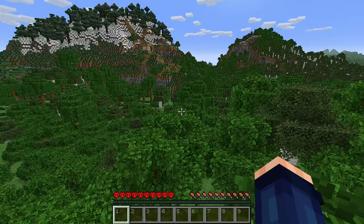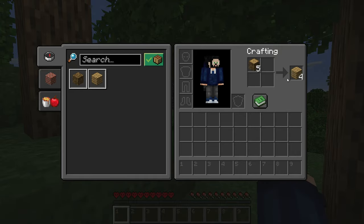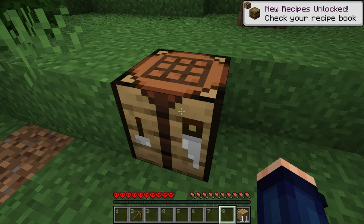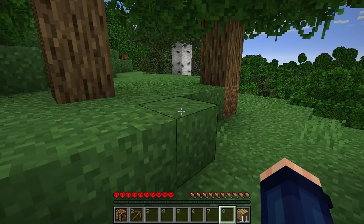First things first, let's punch some trees. Right, crafting table next — there we go, some sticks, pop that down and make our first pickaxe. If only I had an anvil to name it, we could showcase that for the rest of the season.